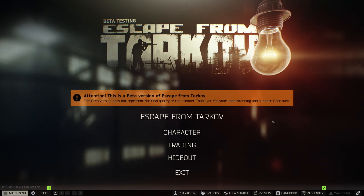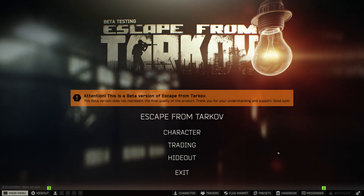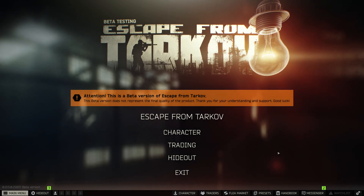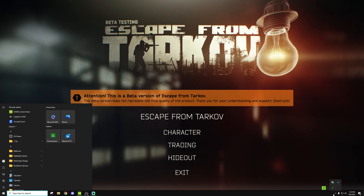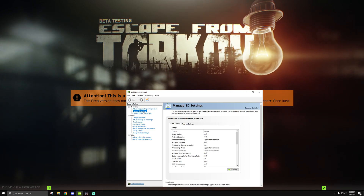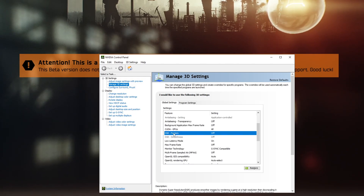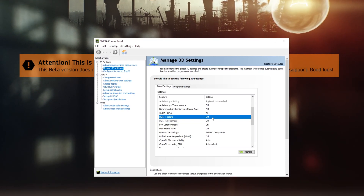The first thing I want to go through is how do you turn that on. It's pretty simple but there are a couple caveats you need to note before you get it fully set up. If you have a compatible card, go to your NVIDIA control panel, go to Manage 3D Settings, and in here you'll see a setting called DSR. There'll be two settings: Factors and Smoothness, and each one pertains to how the image looks and the resolution that's rendered out.